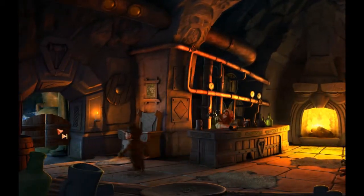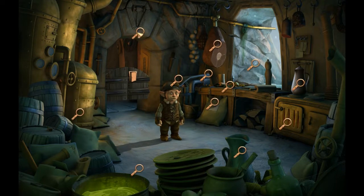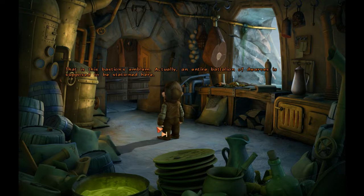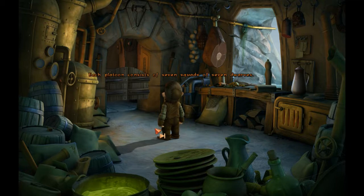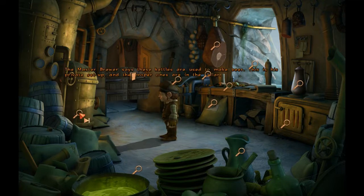Let's go in the kitchen and see if we can get some scraps. That is the Bastion's emblem. An entire battalion of dwarves are supposed to be stationed here. Each battalion consists of seven companies, which in turn consists of seven platoons. Each platoon consists of seven squads of seven dwarves — dwarves have this thing for the number seven. The master brewer says these kettles are used to make beer. This is his private setup, and the proper ones are in the cellar.